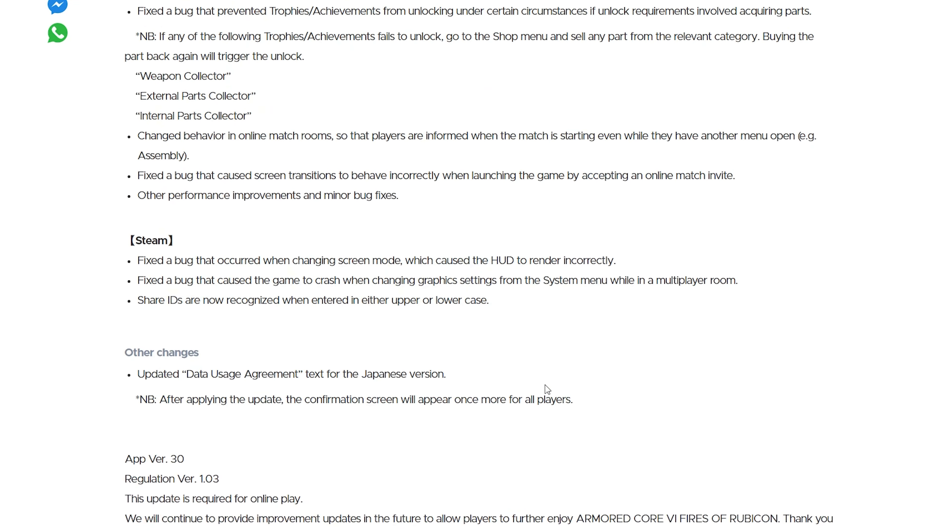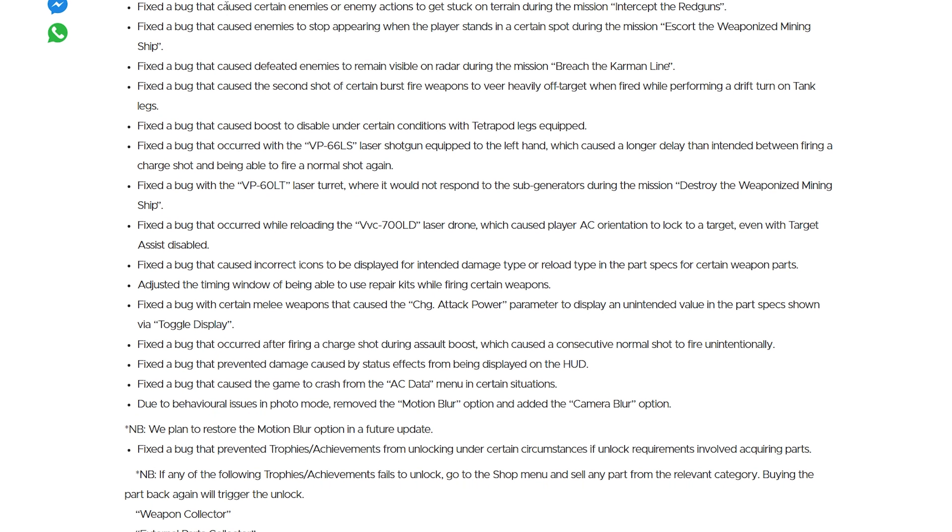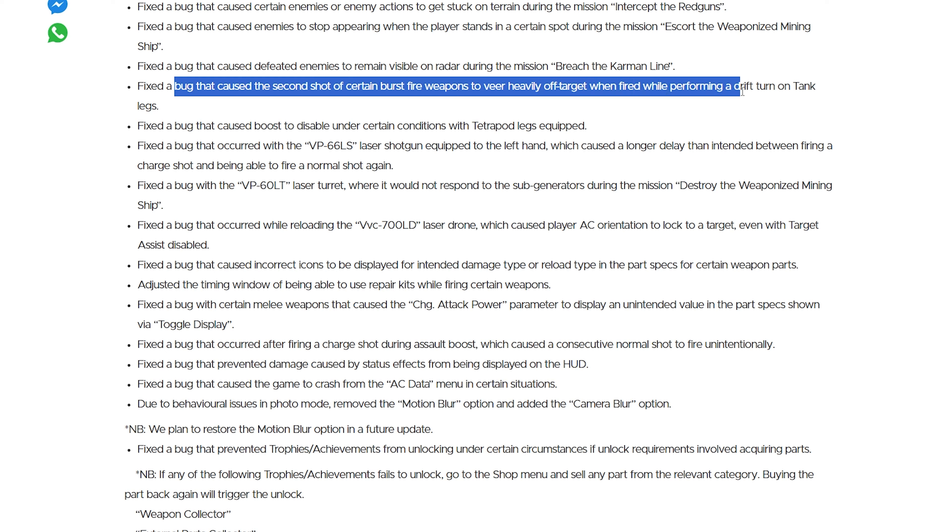Bug fixes: fixed the bug that causes certain enemies or enemy actions to get stuck on terrain during missions. Fixed the bug that causes enemies to stop appearing when the player stands in a certain spot during the mission 'Escort the Weaponized Mining Ship.' Fixed the bug that caused defeated enemies to remain visible on the radar during the mission 'Breach the Carmen Line.' Fixed the bug that caused a second shot of certain burst fire weapons to veer heavily off target when fired while performing an adrift turn on tank legs.